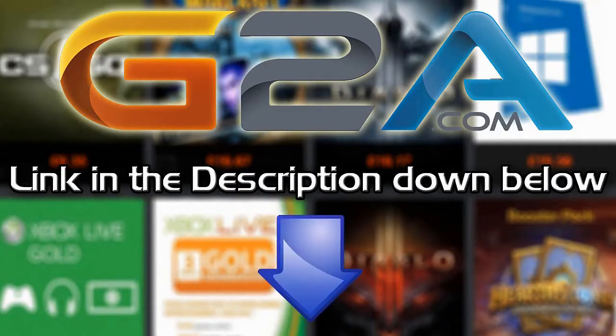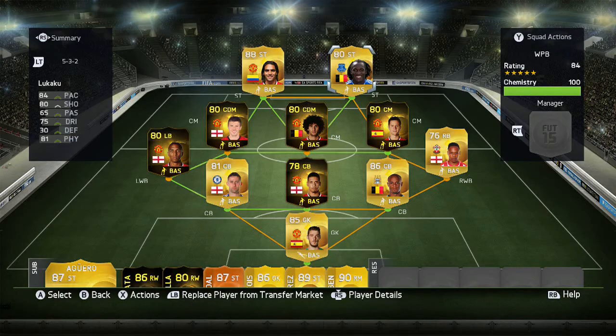If you want cheap Microsoft points and game codes, check out G2A.com - links in the description below. Hey guys, it's Melvin70 and today I'm bringing you 'Who Performs Best' episode 27. This is quarter-final game number three, so we are getting close to the end.